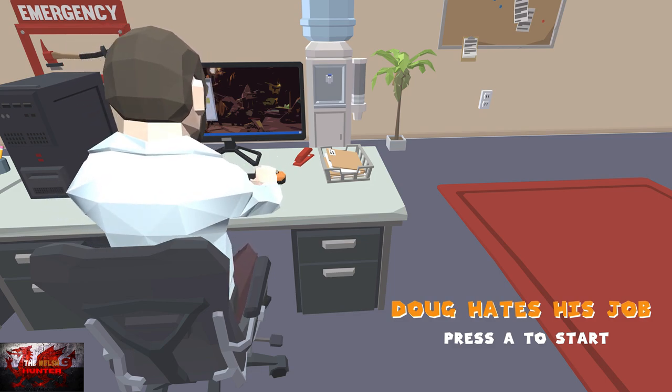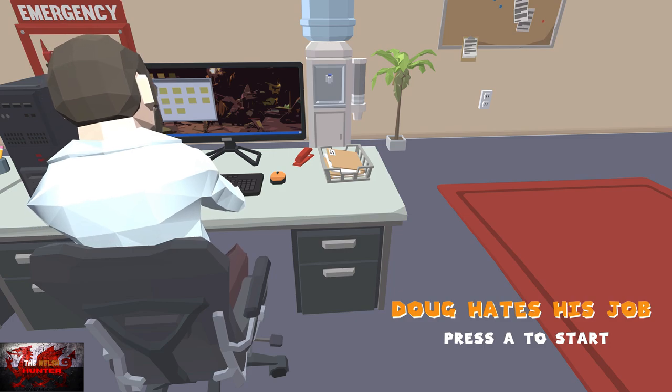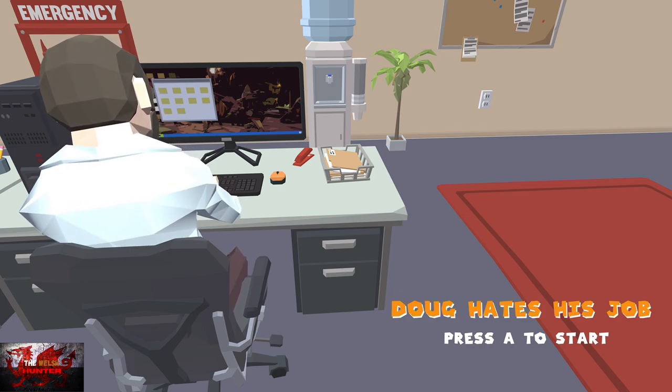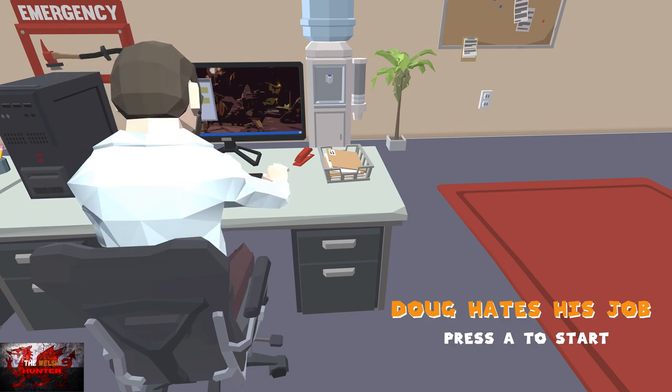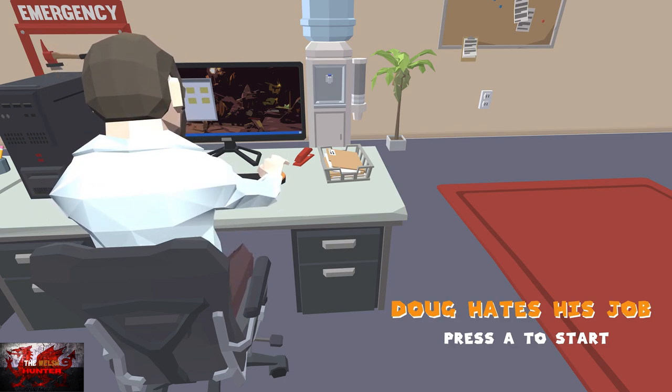So the moral of the story is there's a guy called Doug who hates his office job — I mean, don't we all — and he goes on an adventure to beat the crap out of everyone, sort of Russell Crowe in that South Park episode style, fought around the world.